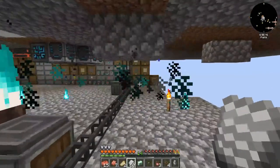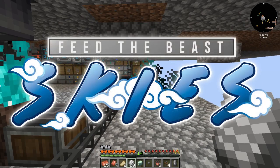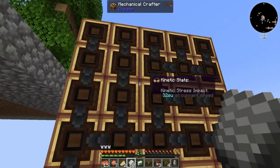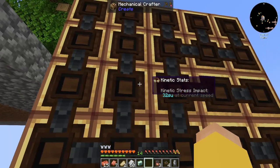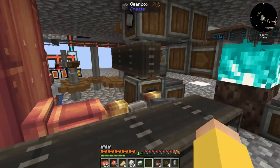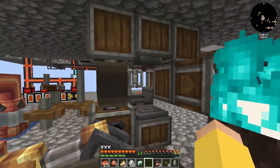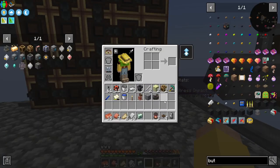Hello everybody and welcome back to another episode of FTV Sky's Let's Play series. I have built a big mechanical crafter from Create. I had to play with it a little bit to make sure that I wasn't overstressing my system. So far I've just had to take out the mixer and the presser, but that's not really something I need right now.